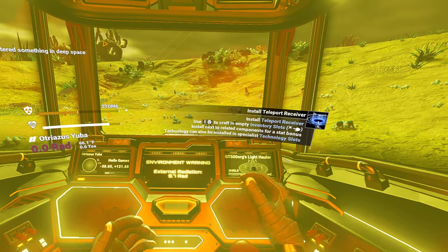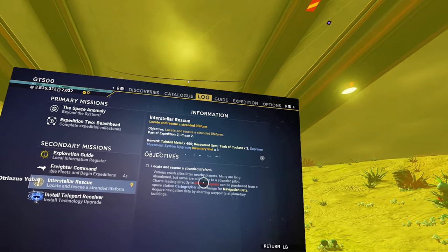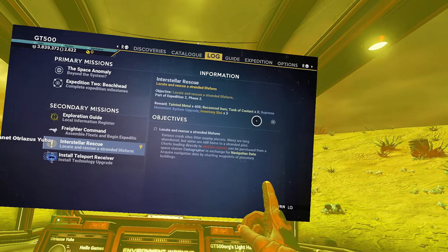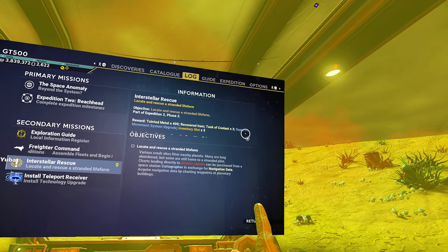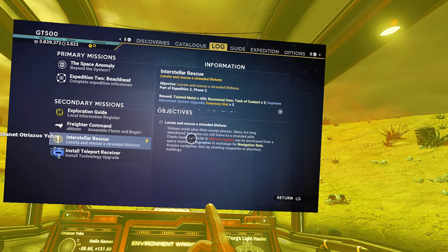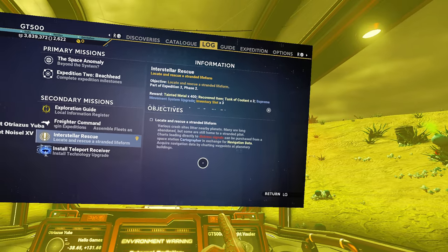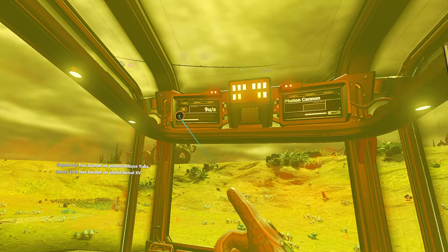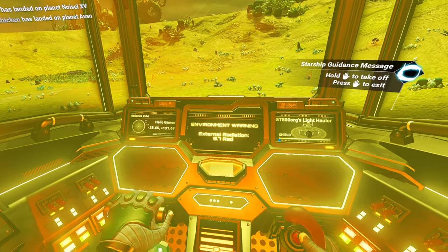Oh no. Locate and rescue a stranded life form - is that really our current expedition goal? Phase two, please. Locate and rescue a stranded life form, part of expedition two, phase two. Select other milestones from the expedition tab. Various crash sites litter the nearby planets. Many are long abandoned, but some are still home to a stranded pilot. So I need to - I found one yesterday and I didn't do anything with him. I just left him there.